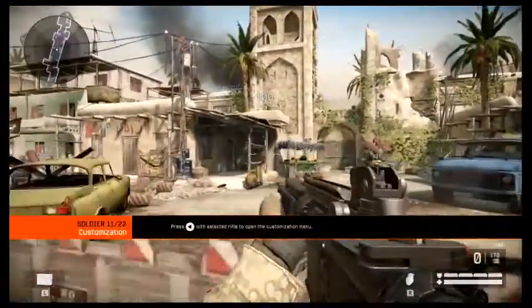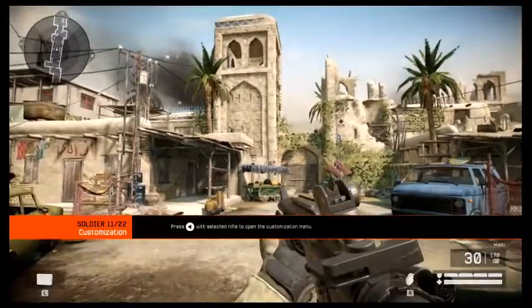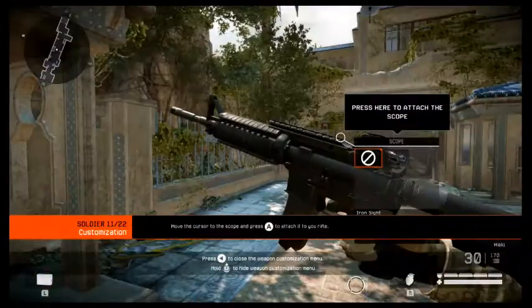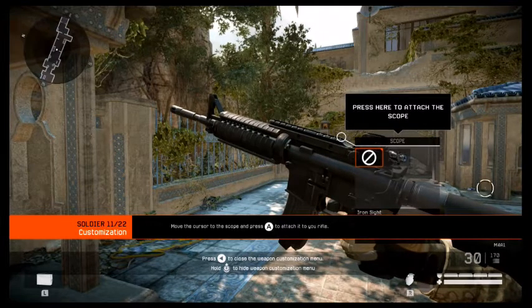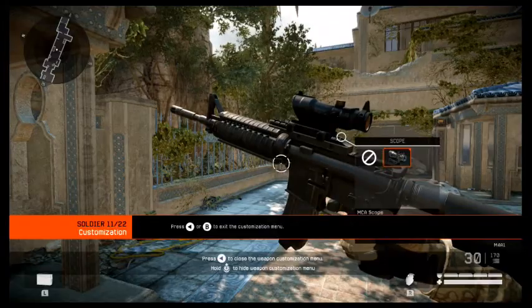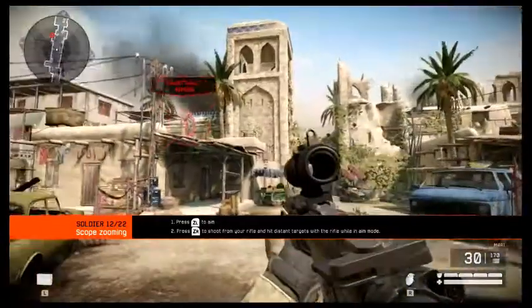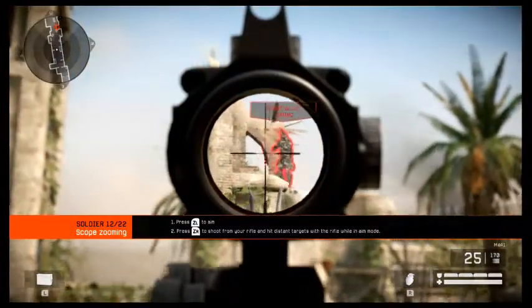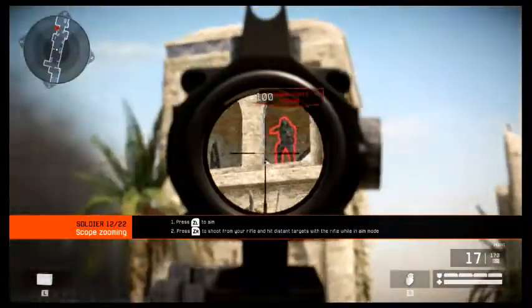Most weapons can be customized with attachments. Attachments change the functionality of your weapon and thereby your possibilities in combat. Attach a scope to your rifle. Scopes offer greater aiming precision at longer ranges. Hit the target aiming through your scope.